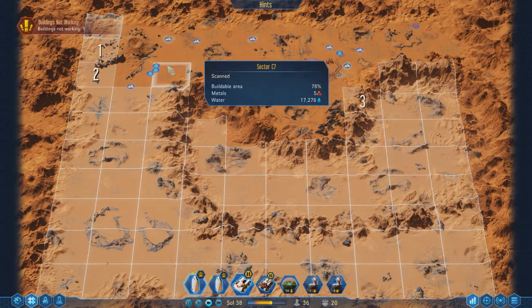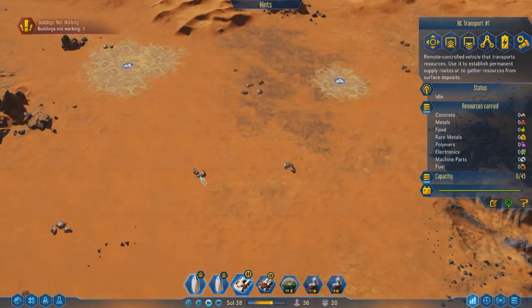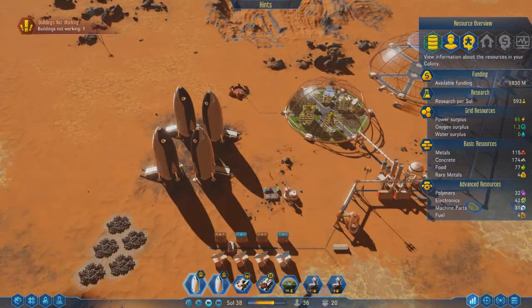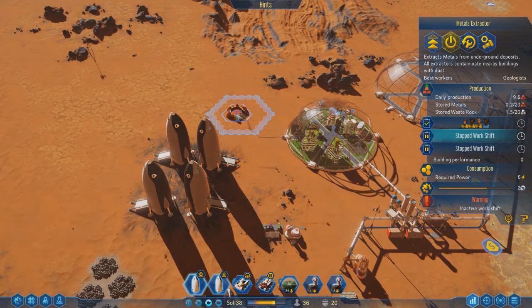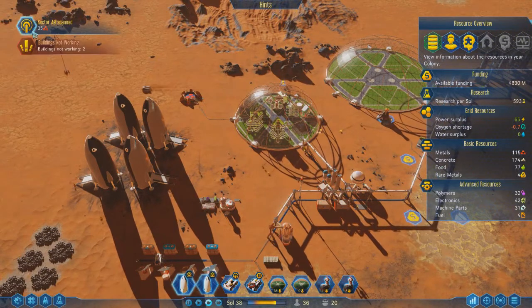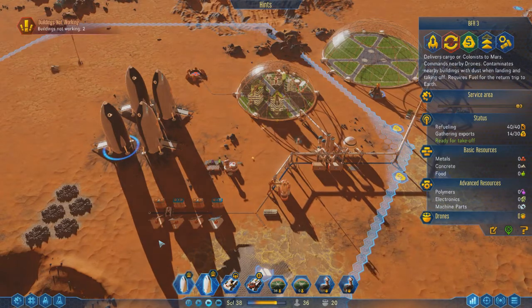There's not a lot of surface metals anymore — got most of them. Let me go over there and start extracting those off the ground, just to give us a boost. Because we're only producing so much from our extractor — 9.5 a day. Sector scanned, that one's done. 14 out of 30 on the hold here — need more exports.